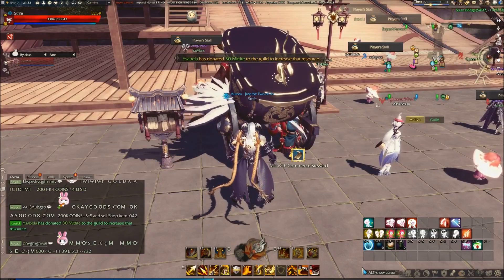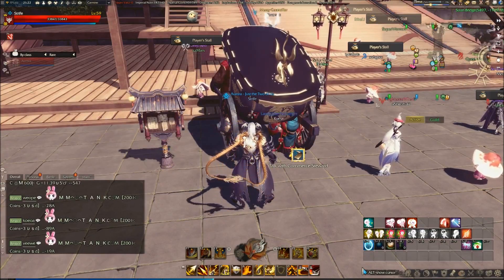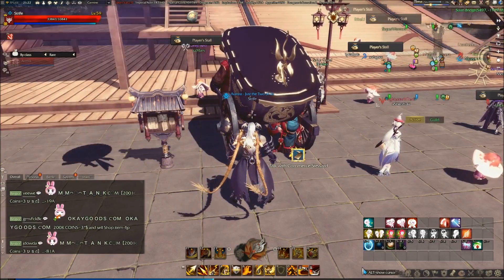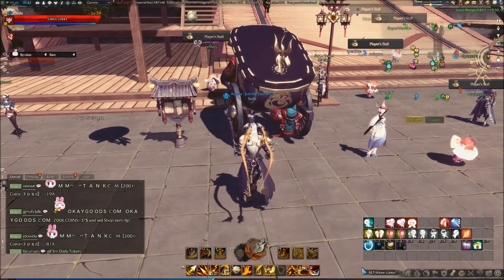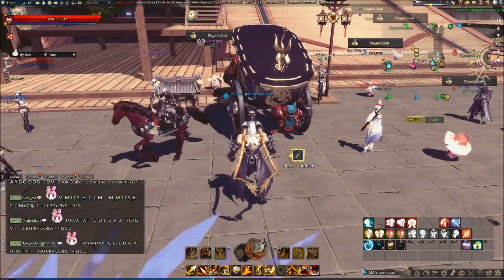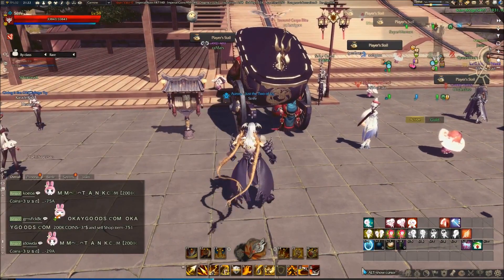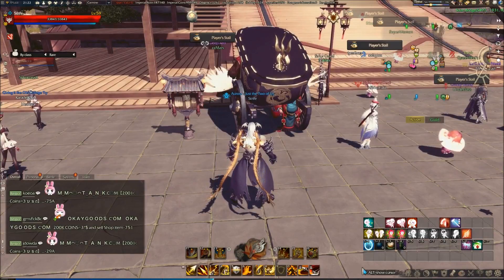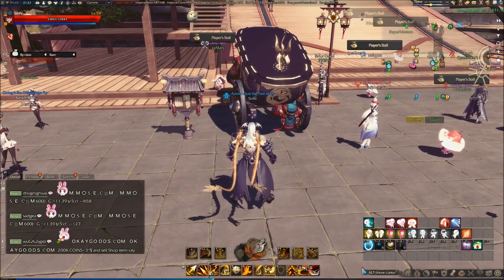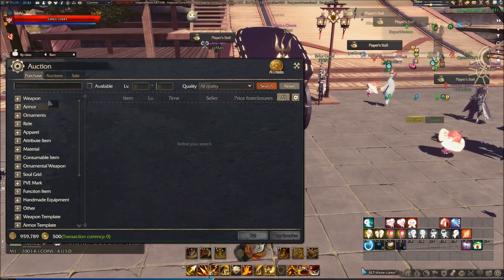If you're level 40 you only get level 40 to 49 blueprints; if you're 60 plus you get the 60 plus blueprints and more gold for it. Next is farming materials from expert dungeons. If you've completed your level 40 set, you can do Desert East Shrine in freestyle mode and farm the materials and sell them.